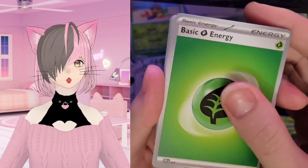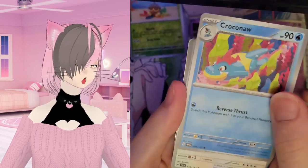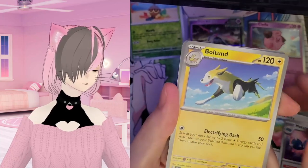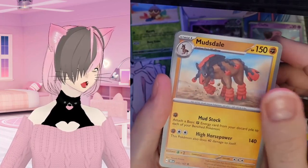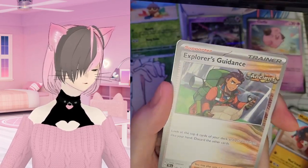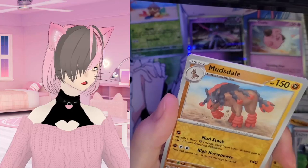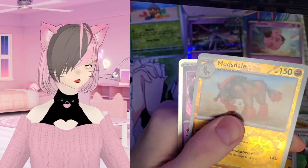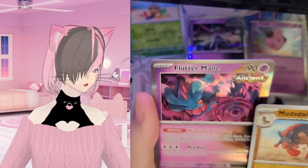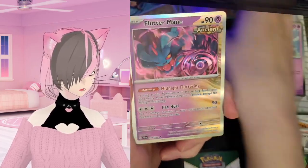Alright, we've got a Dratini, Grass energy, Krookodile, Lickitung, Metang, Boltund, we have Mudsdale — sure — Explorer's Guide, first holo Raichu, and two — oh, the thing we just couldn't pronounce — Mudsdale. And a Fluttermane. Did I miss a holo? Reverse holo net one, I might have.